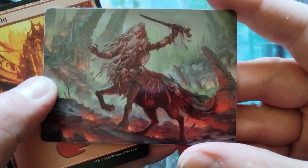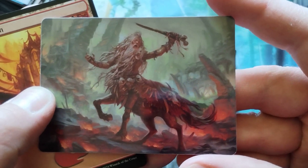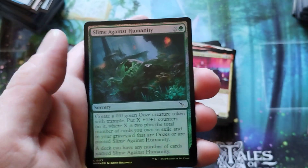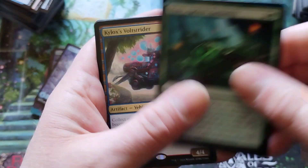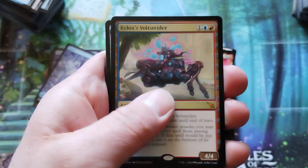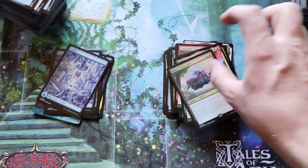We've got Gandalf merged with a horse — that's cool. Mountain. Hey, a foil Slimes Against Humanity — that's number four! And the Kylox Vault Strider. We did not get the charm, unfortunately. Sad times.